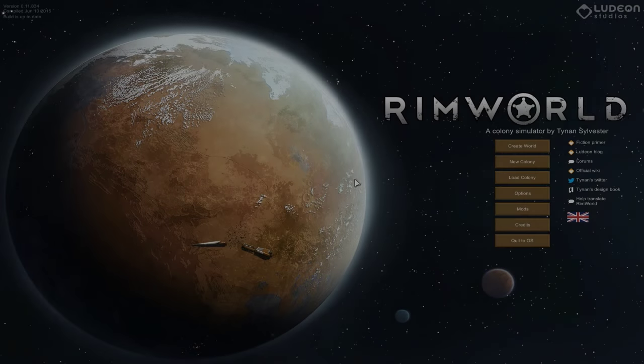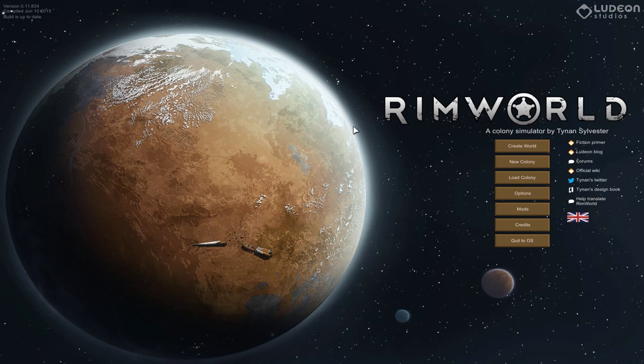What's up guys, welcome to Wasted Space. We're going to start a new series today in RimWorld — for those of you who don't know, I've been running a series in Alpha 9, but this is Alpha 11 — a colony simulator by Tynan Sylvester. Top-down, very similar aesthetic to something like Prison Architect, and currently one of my favourite games.